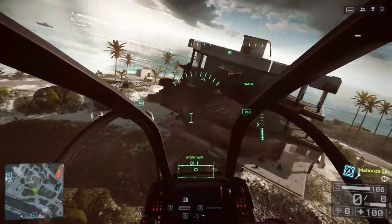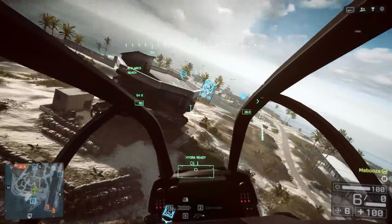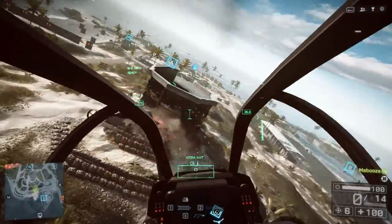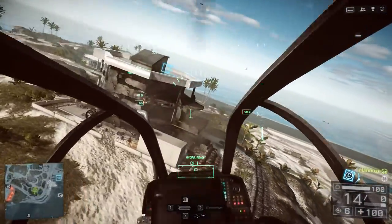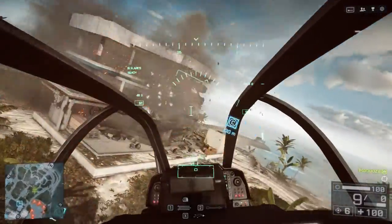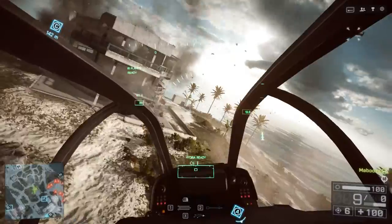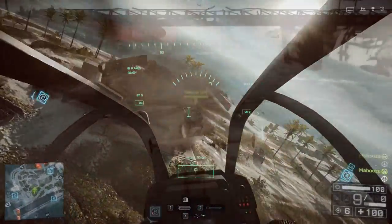When piloting the attack helicopter, it's best to keep your weapons facing your enemies. This way, your gunner can deploy the chin-mounted turret and other weapons. But you never want to stop and pull to a hover. Circle strafing around an enemy allows the pilot and gunner to deploy their weapons while maintaining constant movement, making the attack helicopter harder to hit. Keep hitting the building with rockets until it collapses.